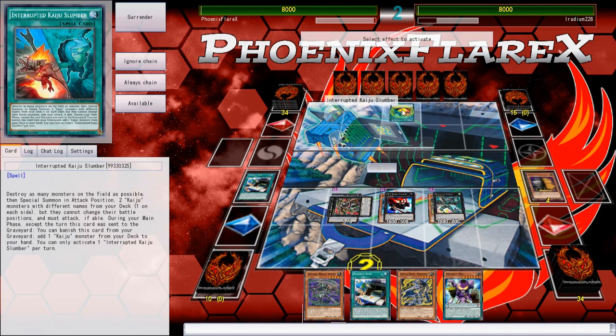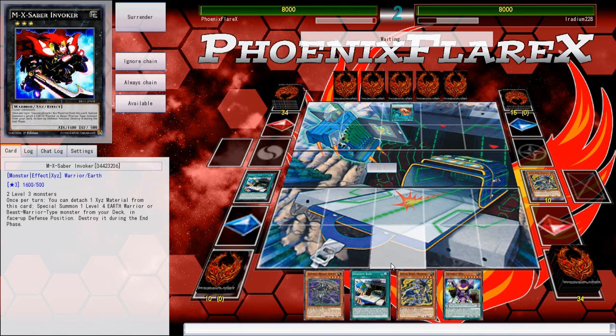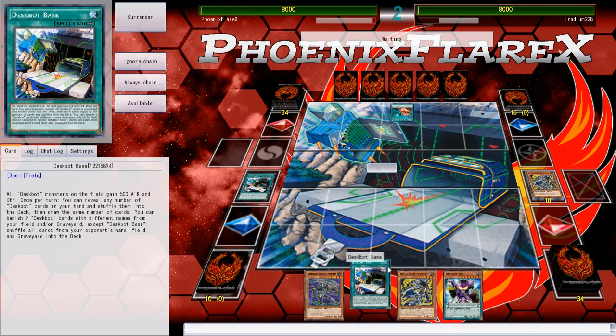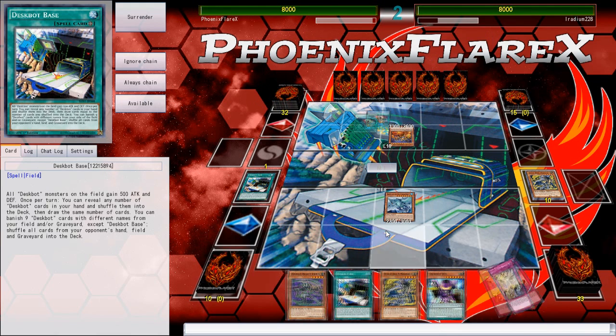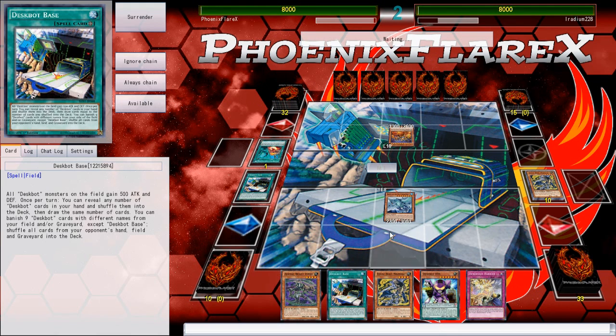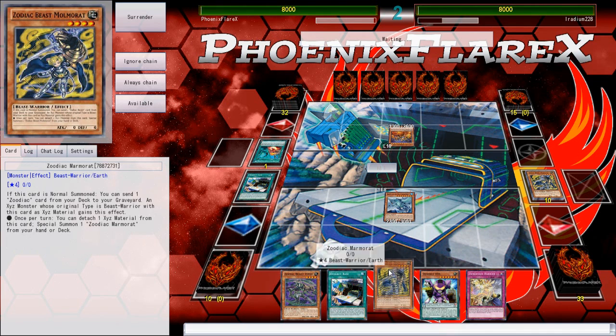This Interrupted Kaiju Slumber is actually just terrible for me, but I can at least Maxx C and get a card out of it. The potential for this deck to include just a couple more cards — like including a couple more of the scales, including Deskbot 9 — and going up to a 48-card deck is definitely possible. That inherently makes your deck stronger against a That Grass Looks Greener matchup. With a name like That Grass Looks Greener, I'm almost happier with its original English translated name.